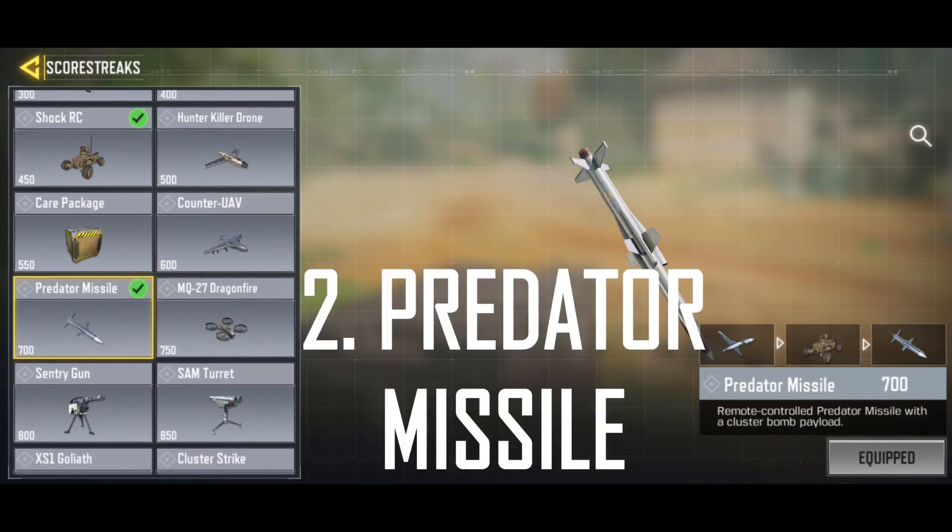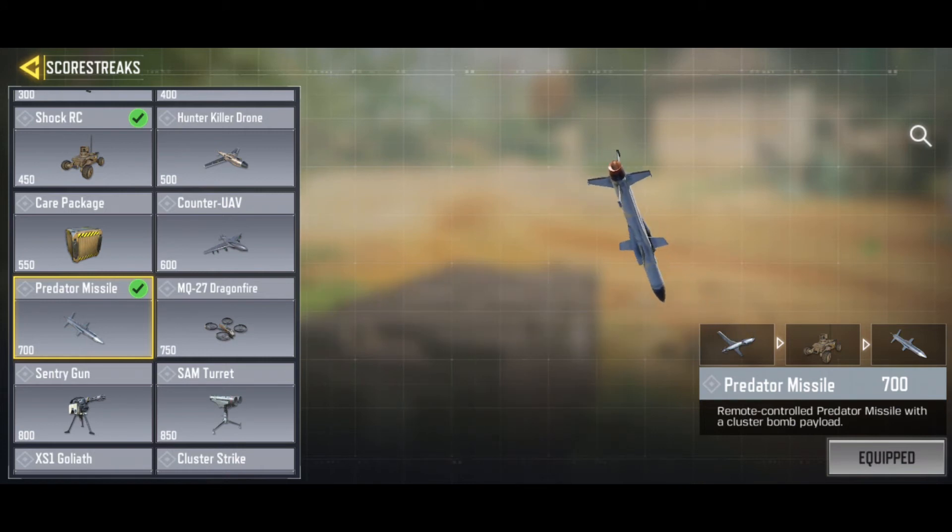Number two is the Predator Missile. It doesn't only work as a lethal score streak — it also works as an information-gathering tool. When you open the laptop to trigger it, you get a view of the map from above and it marks enemies with red squares. So you can use it as a mini UAV. It works as both a lethal and an information-giving score streak, which is really valuable.